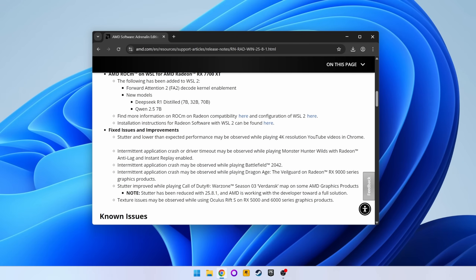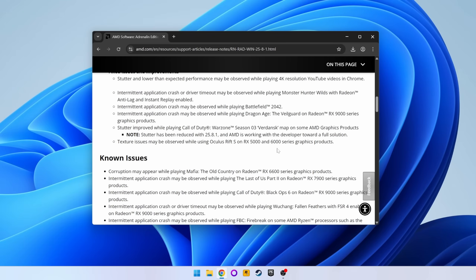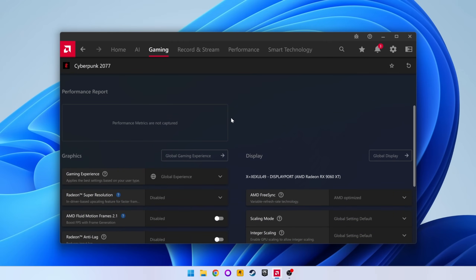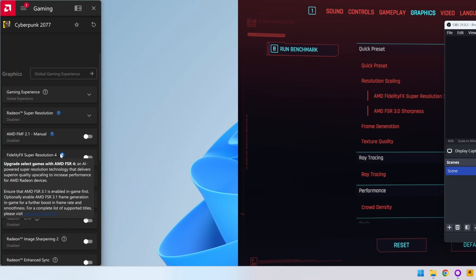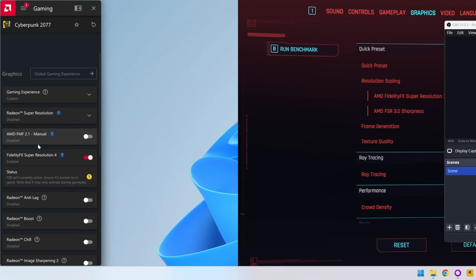This coincided perfectly with my upgrade to the 9060 XT 16GB so I thought we'd test it out in today's video. I did a factory reset of the drivers and interestingly FSR4 didn't show up in Radeon Relive for Cyberpunk first of all. I had to start the game and open the sidebar with Alt Z for the FidelityFX Super Resolution 4 or FSR4 toggle to appear. I then enabled it from here and quit the game.